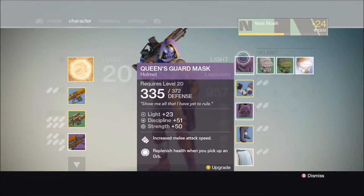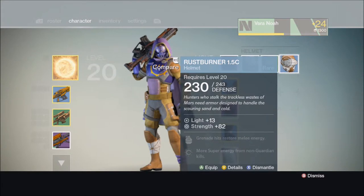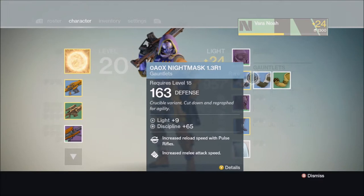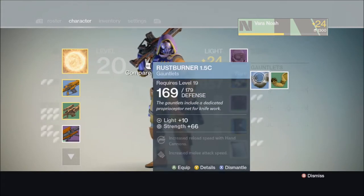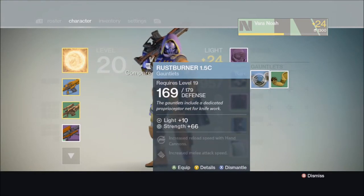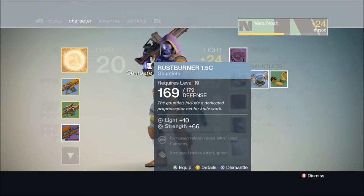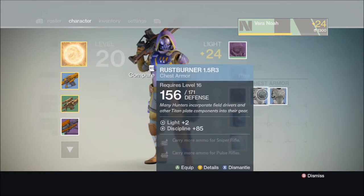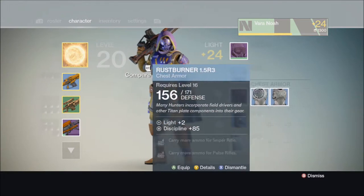Okay, helmet — I'm pretty sure I got that at 230, it's got 13 light on it. What else did I get? I got that one, oh that has 10 light on it so I can probably work with that. Alright, 2 light and then 13 light — so I got those two.